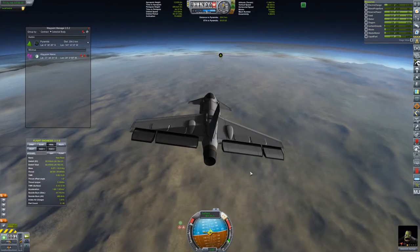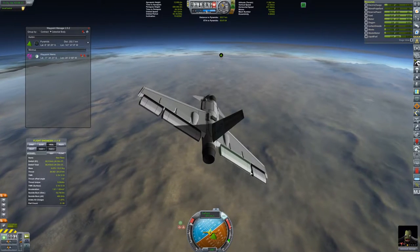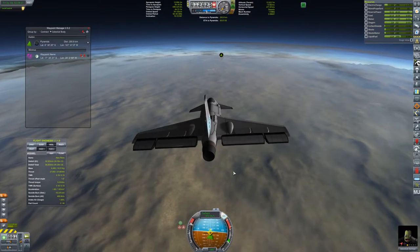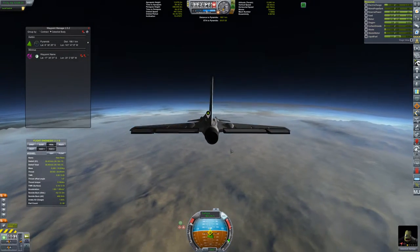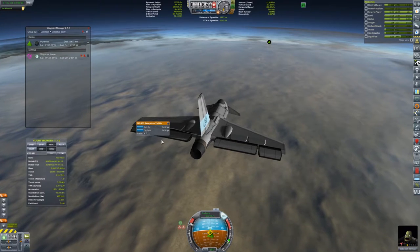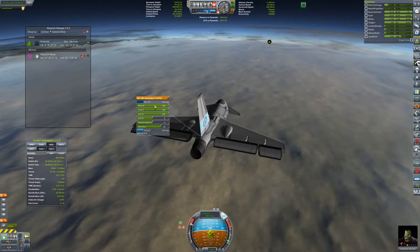We have a blip on the map — that is where the pyramids are. I'm not going to show map view; just wanted you guys to know where it is, you go find it yourselves. This is actually doing pitch and roll and I don't want that to happen.